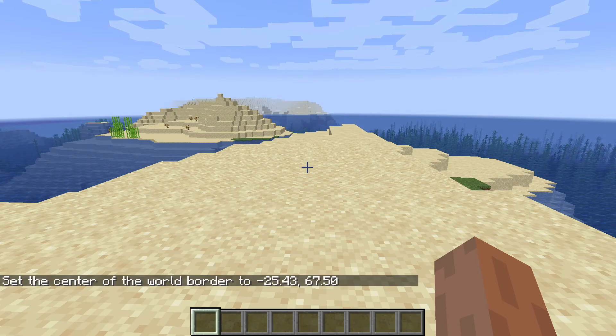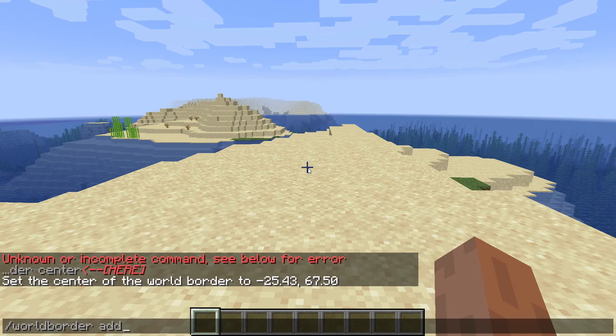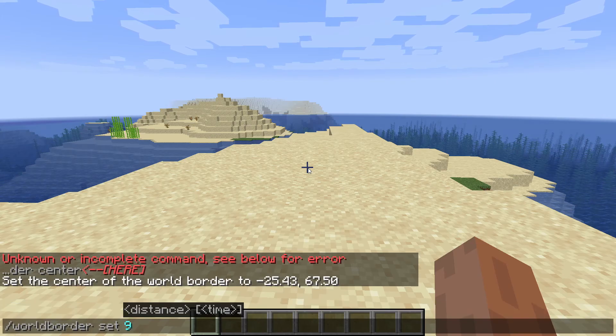Now we need to be able to see it, so we open the command prompt again. You can recall this command if you want to and then just delete part of it and add 'set' to 9. This puts the world border right on the edge of a block so this glitch can work.